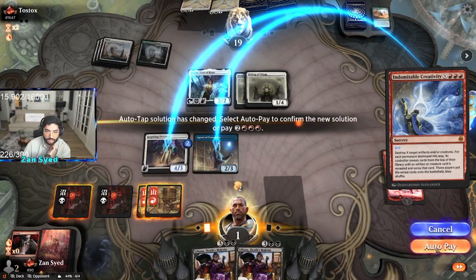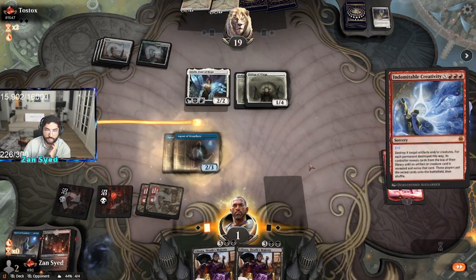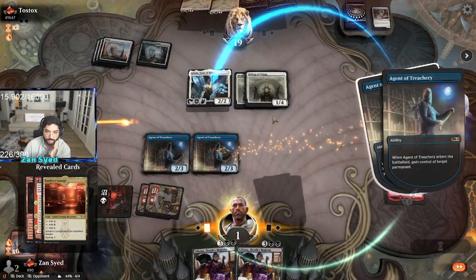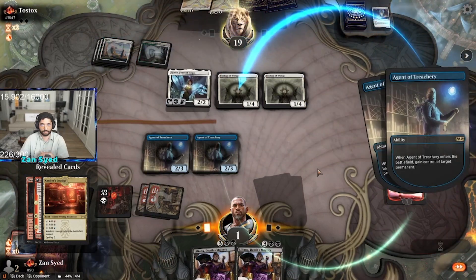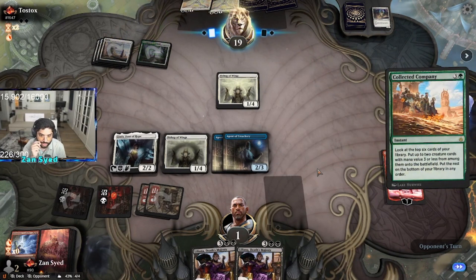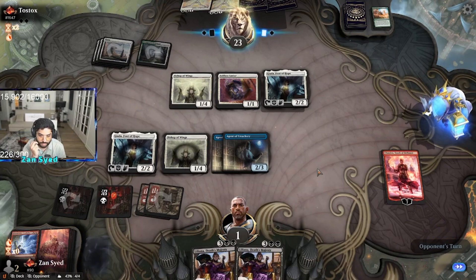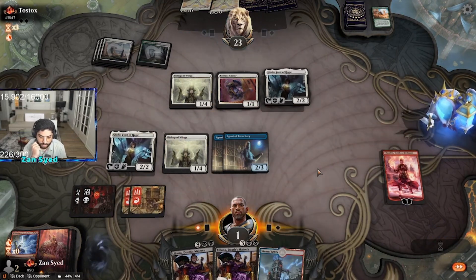This is the play — double Agent of Treachery. Now if our Diada dies, we still have a spirit that we would get from our bishop, and we're still clear.